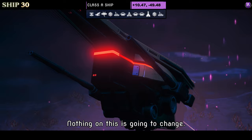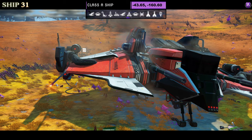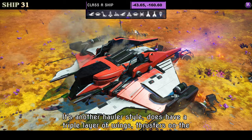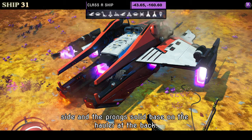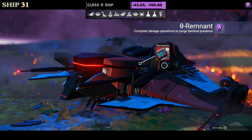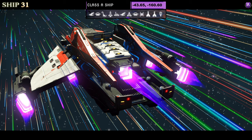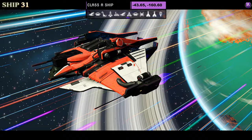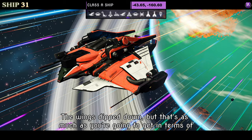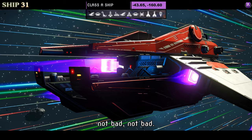Ship number thirty-one is a Class A in red, white and black — another hauler style with a triple layer of wings, thrusters on the side, prongs, and a solid base on the hauler at the back. Not too bad but not for me. Supercharged slots show only two: one on the left and one on the right in A class. In flight not a lot changes — the wings dip down but that's as much transformation as you'll get.